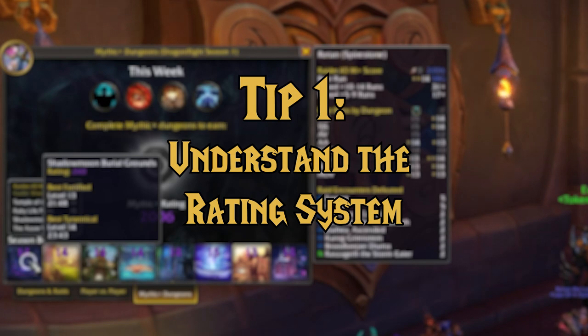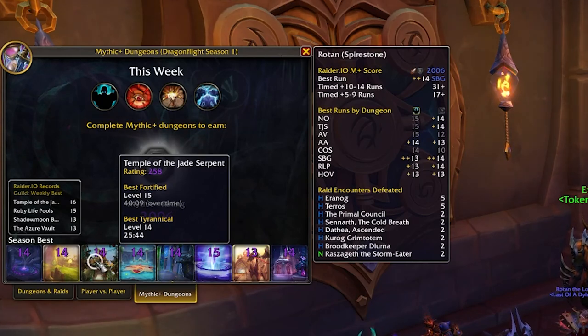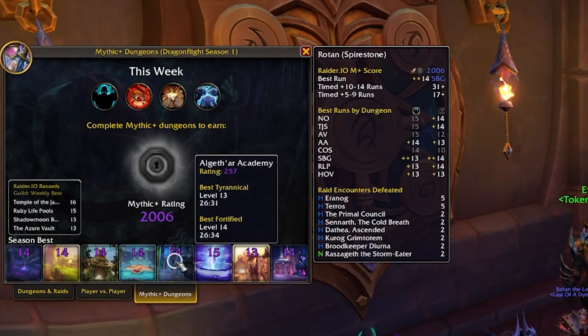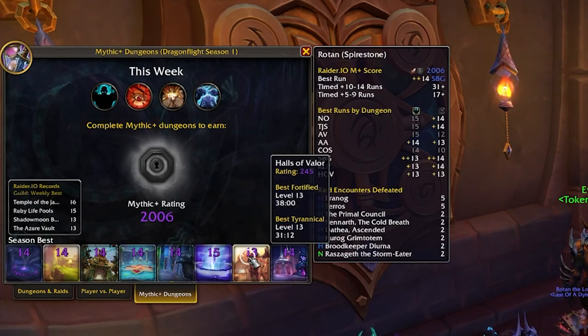Tip number 1: understand how the rating system works. Once I understood how the system worked, it allowed me to prioritize what dungeons and what key levels I wanted to target on different weeks so I could maximize my rating. There are two scores you have for each dungeon: a tyrannical score and a fortified score. These two affixes swap back and forth every week, so you can only work on raising one of these scores each week.